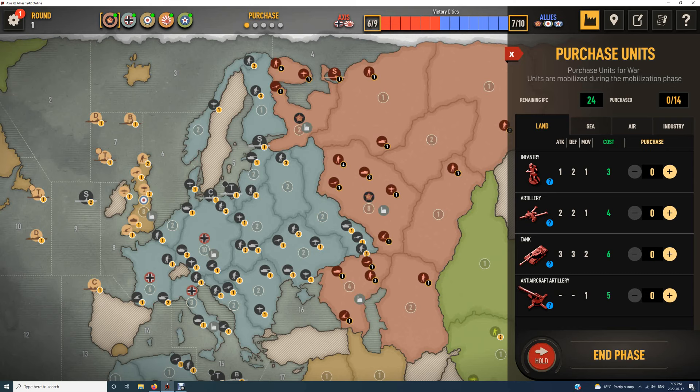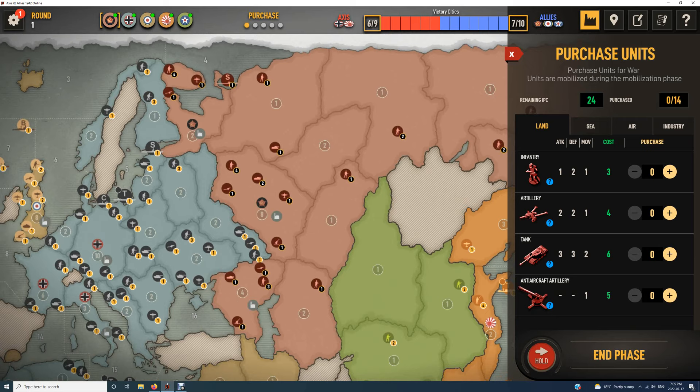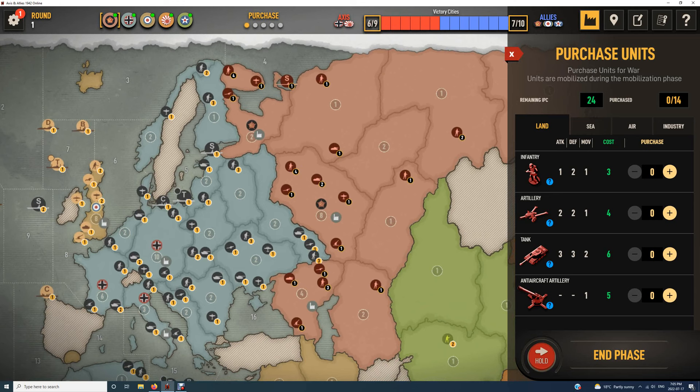Early on — especially up to about rounds six, seven, eight — if Germany and the Axis can press their advantages, they've probably got the advantage until then. But the Allied production capacity, if they can just hold their ground until about round nine, ten, eleven, it starts to get harder and harder for the Axis. That's generally true when you're playing very high-level players.